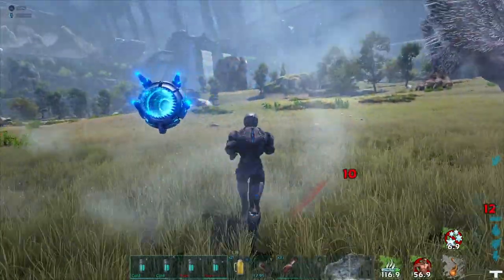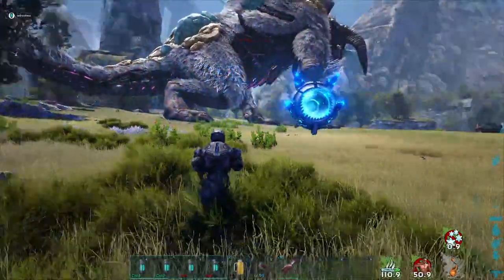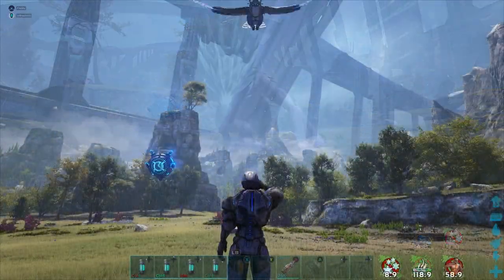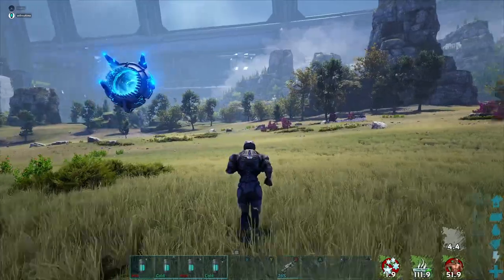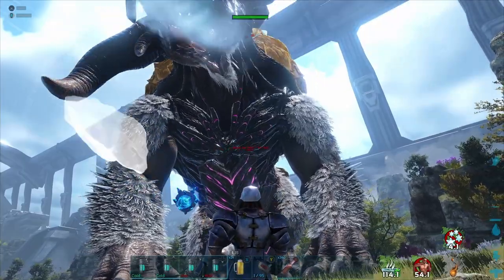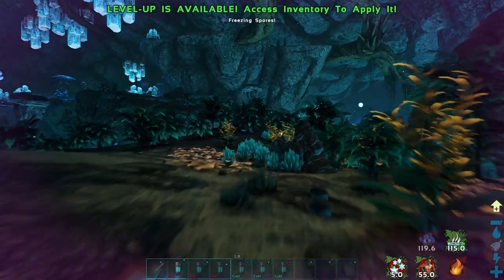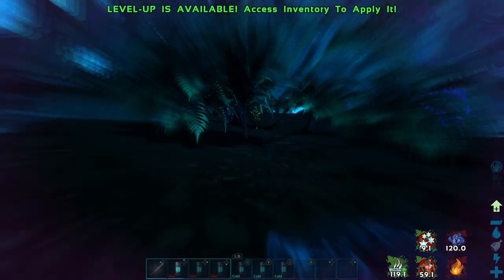I tested the anti-freeze on lots of other things and it didn't seem to work universally. The ice wyvern still gave me the ice cube effect but I was still able to move, which is confusing. Even with the buff I was still frozen by the snow owl, though the effect didn't last very long. Against the ice titan I took damage from the freeze breath but didn't get frozen — though I also didn't get frozen without the canteen. I also tested the anti-freeze effect on the freezing spores on Aberration and it does not work there — you still keep tripping and the spores do affect you.